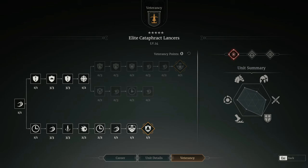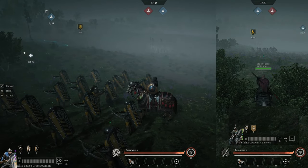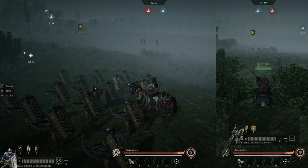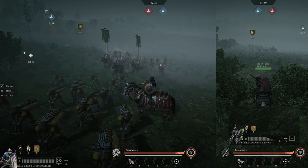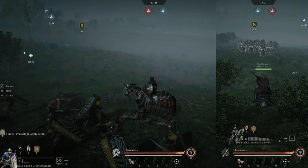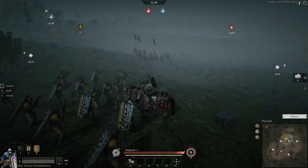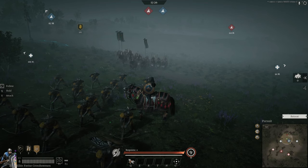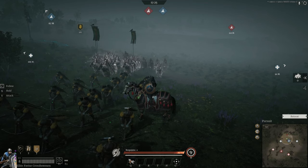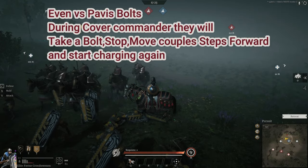Now let's jump to skill number 2, which I love the most — the cover commander. With the cover commander, you can almost negate the effect of the babies' bolts, yes, skill number 3. By positioning the babies between you and the unit and pressing cover commander, while the unit is charging towards you, even if they take a bolt and stop, they just need a small distance and they will start charging in again, joining the rest of the squad. As you can see in this clip.